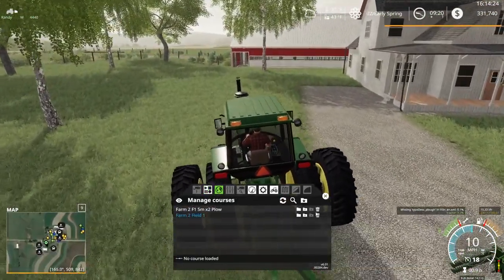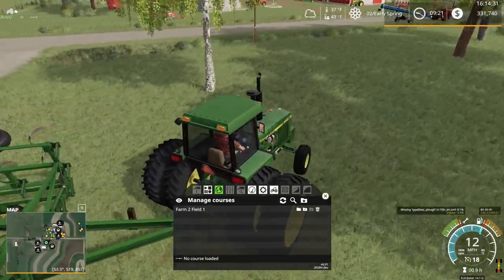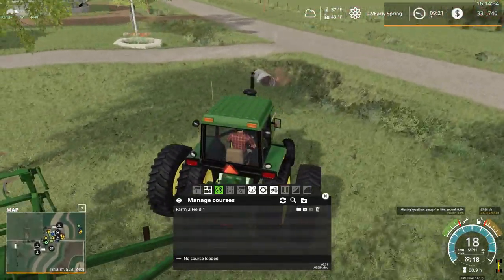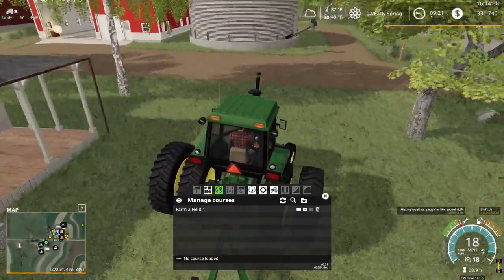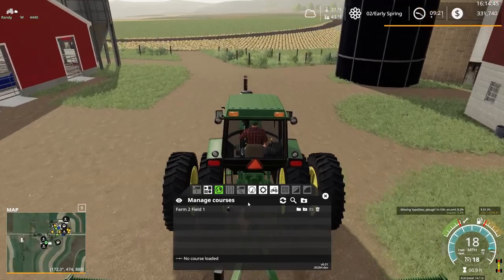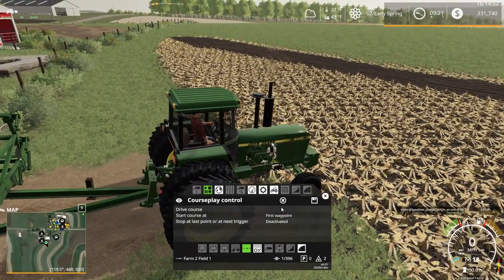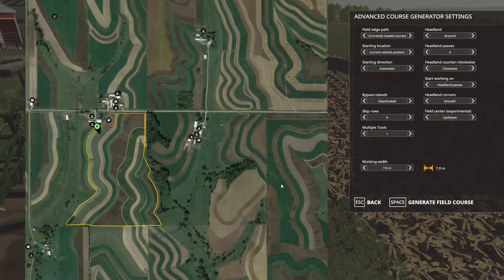Okay, so we're going to get rid of that course and trash it. Let's see — course generation, currently loaded course, four headland passes, multiple tools two, seven meters. I thought it said it was eight. The shop dealers are telling you it's eight meters but it's only seven — typical dealer, typical.